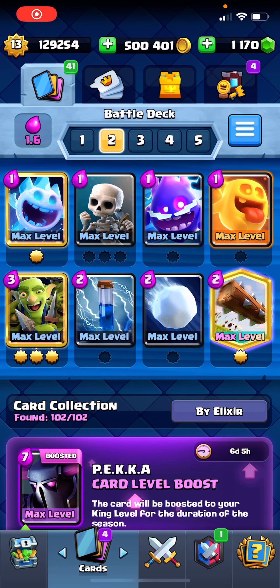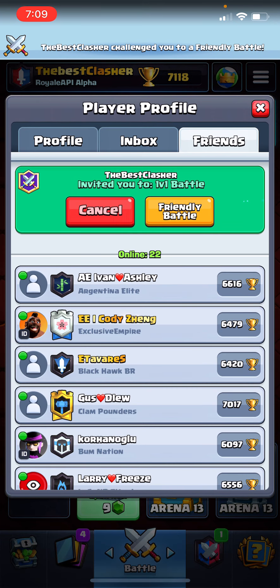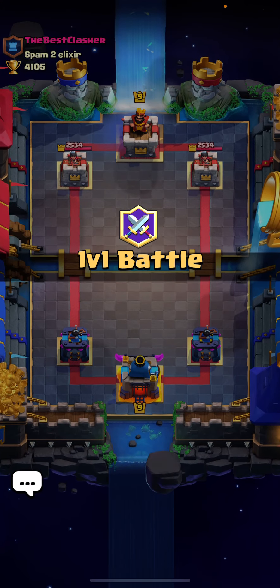Yo, what's up guys, Bassclass here. Today we're going to do some micro interactions with the Goblin Gang and give some pro tips and strategies on how to defend against a Baby Dragon, fully counter a Goblin Barrel, Dark Prince, Wall Breakers, Mega Minion, and E-Barbs. I'm going to use my mini account here and show you guys some interactions that you should know, really helpful to improve your gameplay.